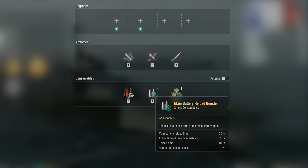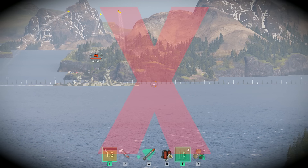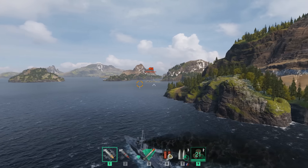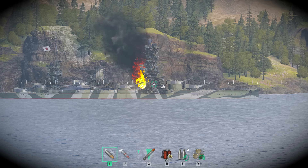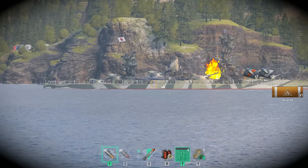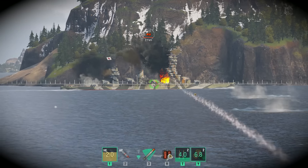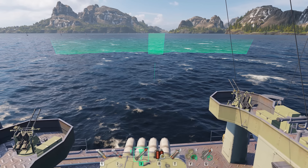The name of the Main Battery Reload Booster consumable says it all. You shouldn't use the 50% booster while firing from the maximum distance because you won't achieve an optimal number of hits. But if a target presents its broadside to you at medium or short ranges, don't hesitate to use the booster to unleash hell on them. Another effective application of this consumable is when it's used after an enemy extinguishes any instances of fire on board — simply switch to HE shells and you'll be able to inflict several more instances of fire on their ship in no time. Another important point is to use the Main Battery Reload Booster only when you're sure that the target won't move out of the spotting zone within the next 15 seconds.